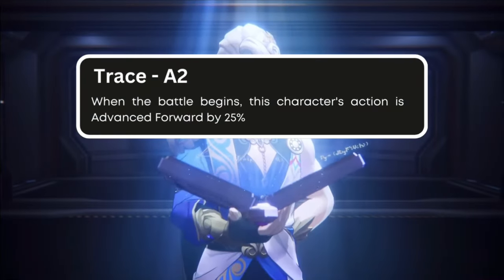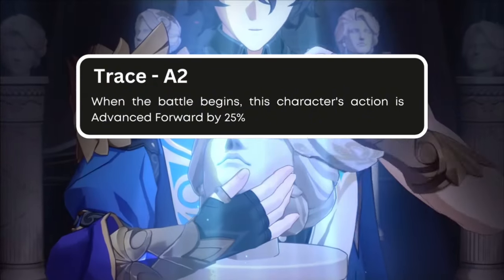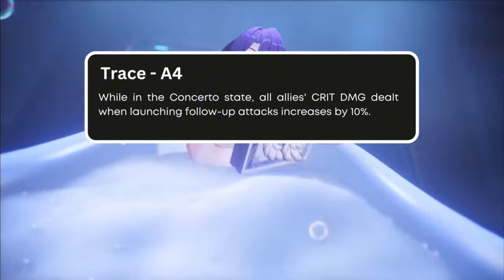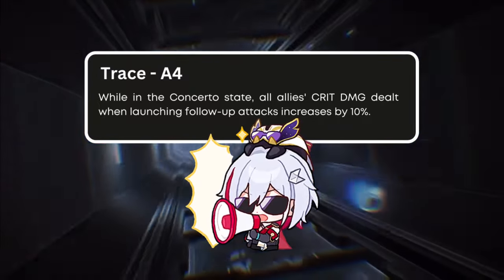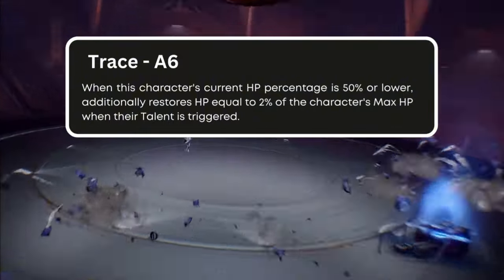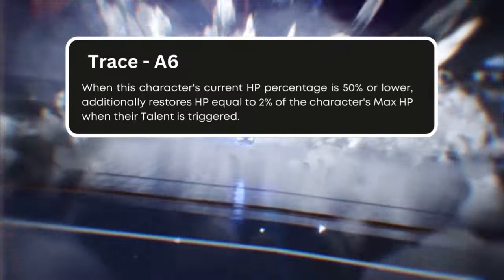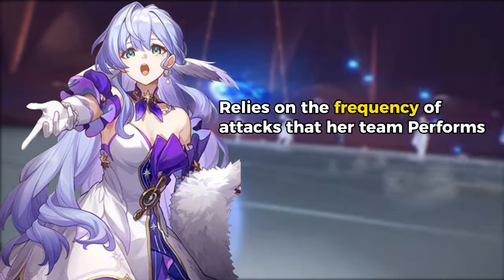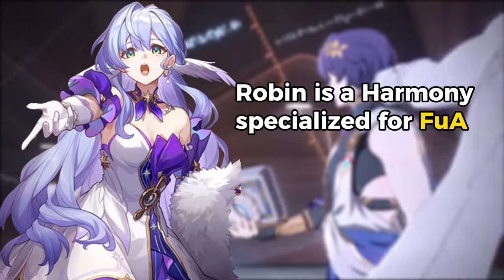For her A2 trace, at the beginning of battle, Robin's action is advanced forward by 25%, helping her take turns first to activate skills and the damage boost before teammates start attacking. For A4, during Robin's ultimate, the team's crit damage when performing follow-up attacks increases by 10%, making it clear she is more suited for follow-up team compositions. Her A6 also ties her heavily to follow-up units — when Robin's health is below 50%, she restores 2% of her max HP each time her talent procs. It relies on the frequency of team attacks to restore both energy and health. It's no longer a mystery that Robin is a Harmony unit specialized for follow-up attack characters.